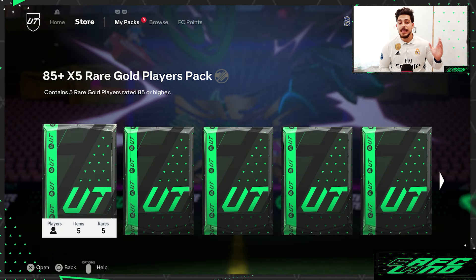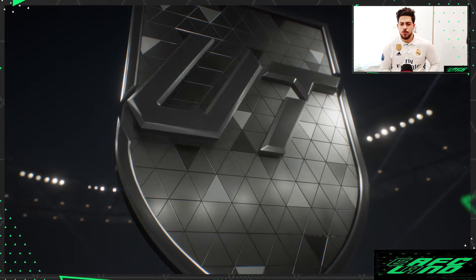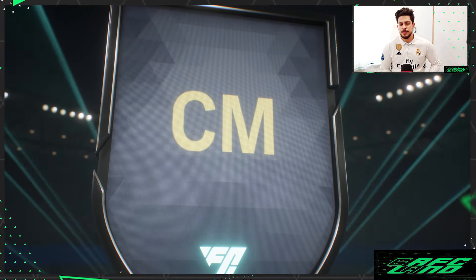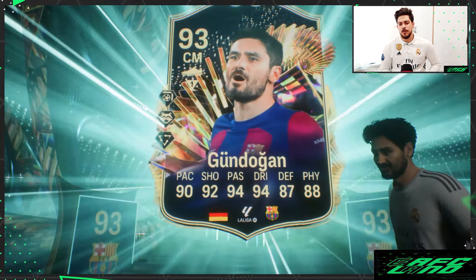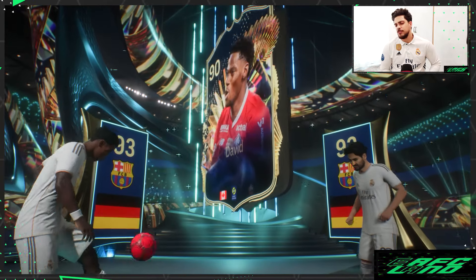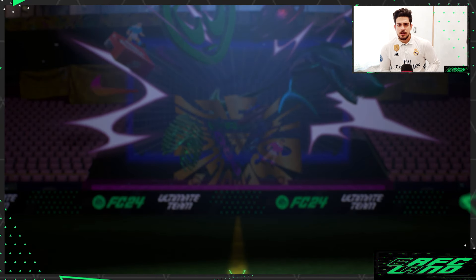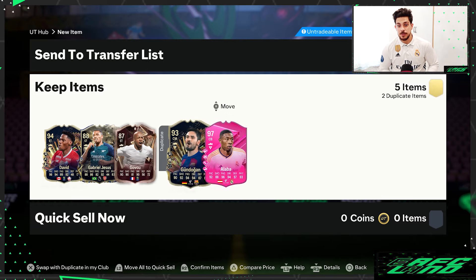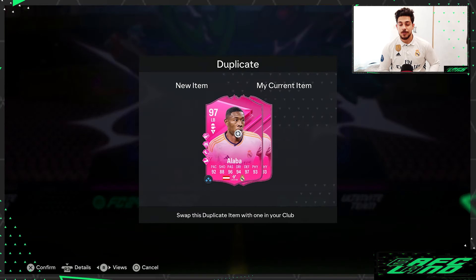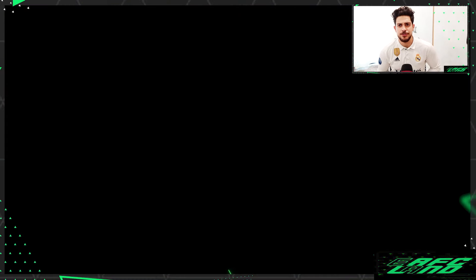Now into the four 85 plus times five packs. First one — a Team of the Season card, Germany center mid from Barcelona. It's none other than Gundogan! Also got Alaba — decent rating, Team of the Season. Then a Futties card.